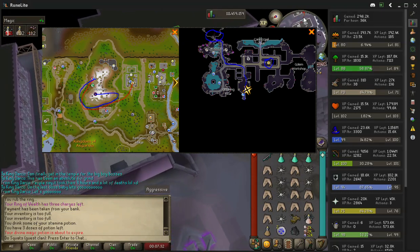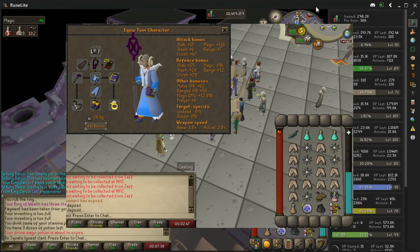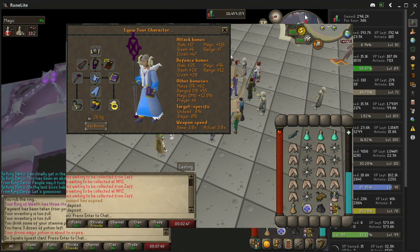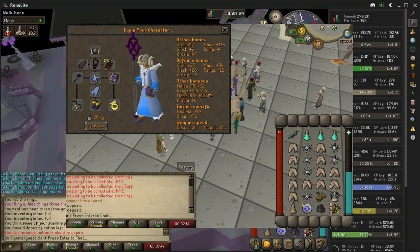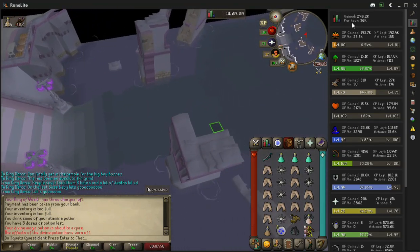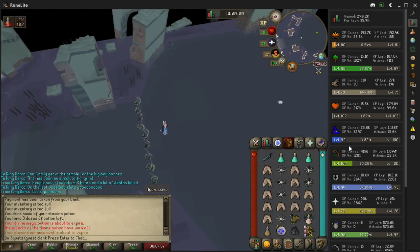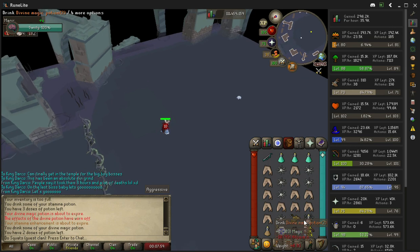I was able to take her down on Ancient Magics with Ice Barrage using mystics, Seer's helm, Book of Darkness, and a occult necklace, along with Infinity boots. You do need to bring a bow of some sort — I'd recommend a Magic Shortbow with Amethyst arrows for one of the transition phases. You also need the black stone fragment in your inventory, which is essential for the three transition phases of the boss fight.